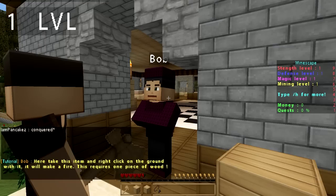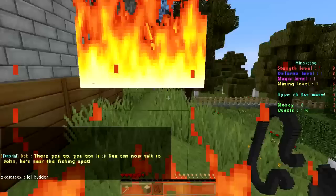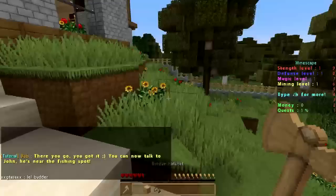All right, so we got XP down. Bob gives us an item and says: 'Right-click on the ground with it and you'll make fire — this requires one piece of wood.' We got two so it should be good. Let's just right-click the ground. There you go — you got it. 'You can now talk to John. He's near the fishing spot.' I happened to not burn even though the animation played.